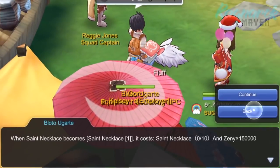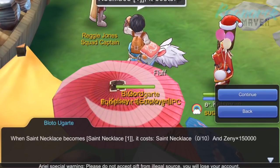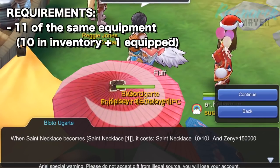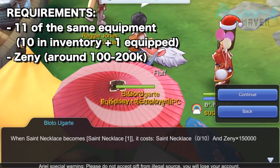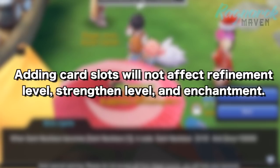To add an extra card slot, you need to have a total of 11 of the same equipment. 10 of those should be in your inventory and will be used up in the process, while the other one should be equipped and it will have the additional slot. You will also need to pay Zeni as a processing fee. Note that adding card slots will not affect the slotted equipment's refinement level, strengthen level, and enchantment.